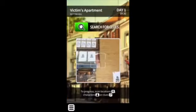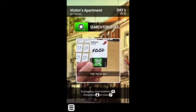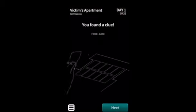To scan an item to figure out more about it or to interrogate a suspect, you will scan the QR code on the card. When scanning an item that is possible evidence, extra details will become available. And if it's important, it'll prompt you to add it to the clue board.